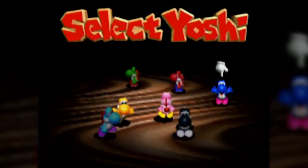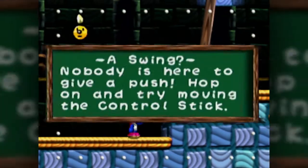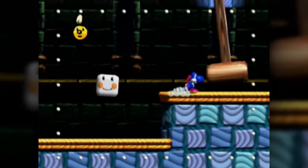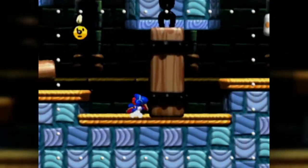Let's use dark blue Yoshi - or just regular blue Yoshi, I guess. This is very final level - it's very castle. A swing. Nobody is here to give you a push - hop on and try moving the control stick. There we go. Whee! Nice dance, Yoshi. Very cool, very fun, very cute.